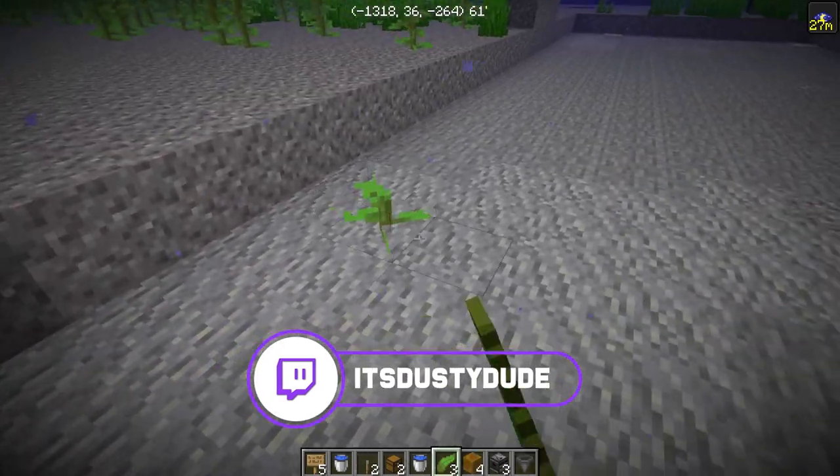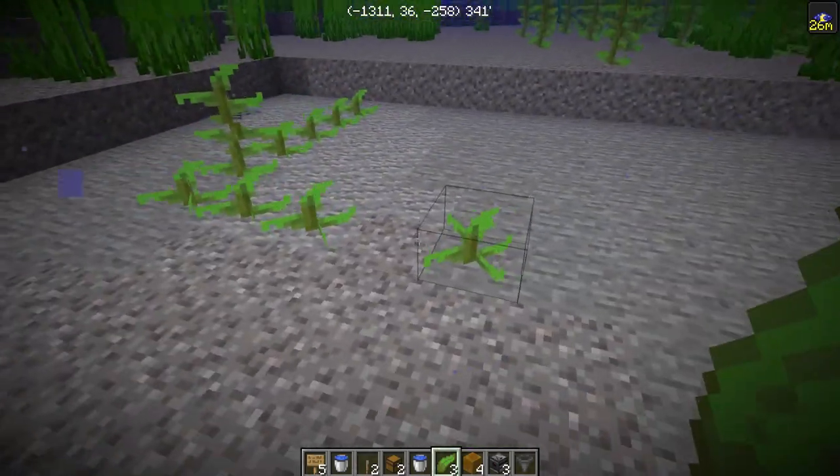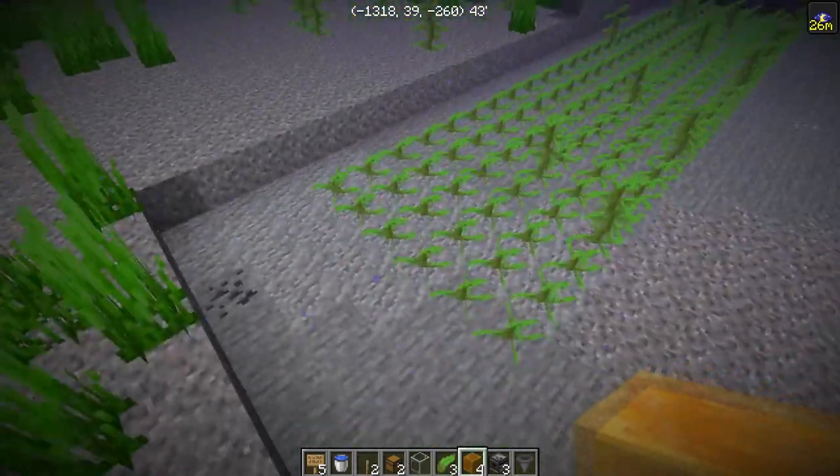The first thing we're going to do to make this farm is start putting down the kelp. We're going to go six wide and then 25 long. You can really do however long you want — I'm just going to do 25 long for the sake of this tutorial. Now we have all the kelp in place.